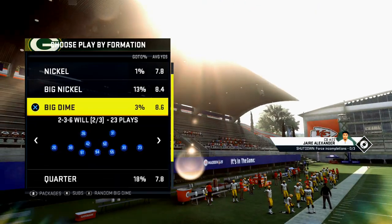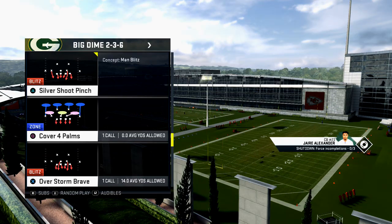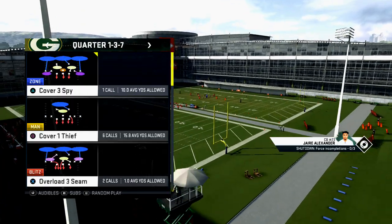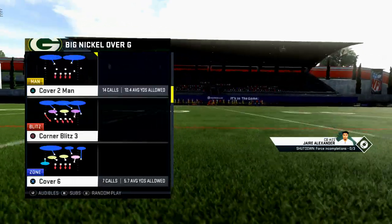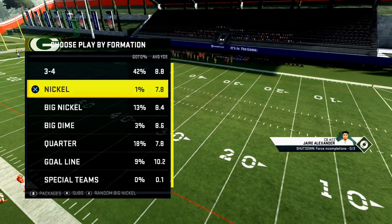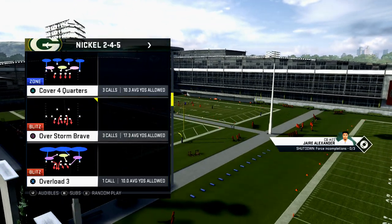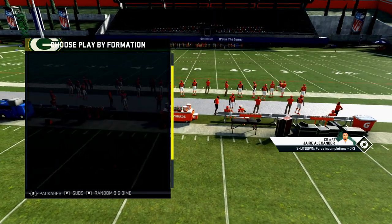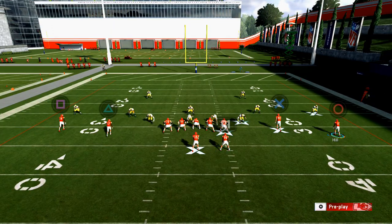Let me go into the Big Dime and see if I can find a Cover 2 Sink. I might have to look in the Quarter package to get the best possible Cover 2 Sink to show you this. I heard some guys were having issues with the Big Nickel as well. Let me check the Nickel - they normally have most of the coverages. Since we're in spread I'm going to show it to you out of the Dime. Basically what happens with Cover 2 Sink is the game plays out like this.